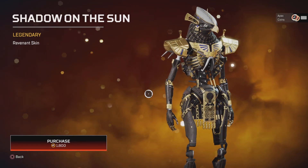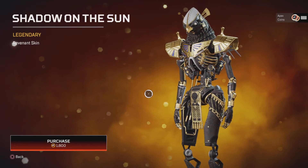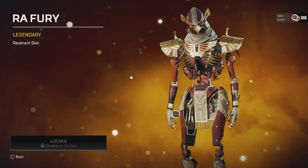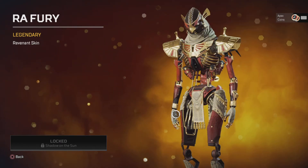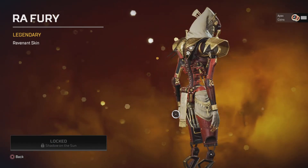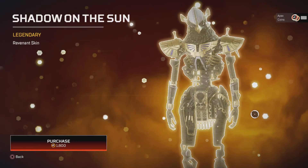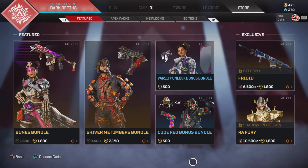And then we have Shadow on the Sun — I do really like this skin for Revenant, it's a pretty decent skin. And then you can get R'arf Fury, however you want to pronounce it, which isn't too bad either. I don't know which one I prefer out of the two actually — maybe the white one. Let me know what you guys think and what you're planning on getting. As always, stay safe and I will see you in the next one.